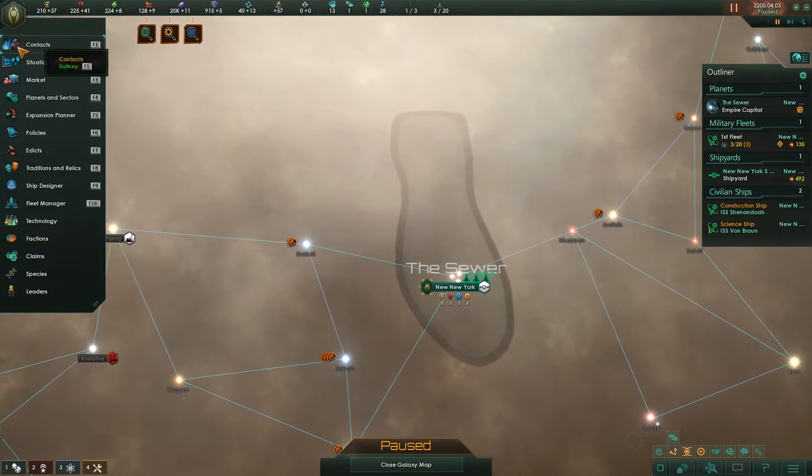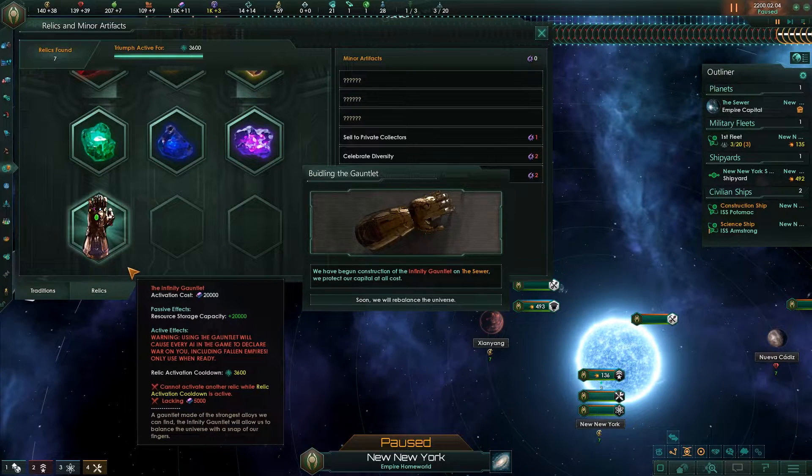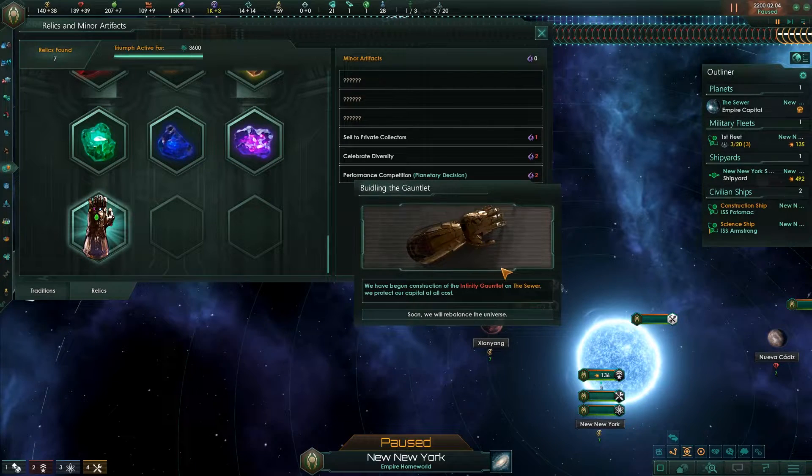There are a couple of things I still need to do. If I activate the infinity gauntlet, you can hear it does the same effect — that's because there's a lot of things that haven't been finished in the mod. There are a lot of sounds and event pictures that haven't been made, so I have to go back and do all of that. But in theory, once the infinity war is in, there's basically everything for the mod done.